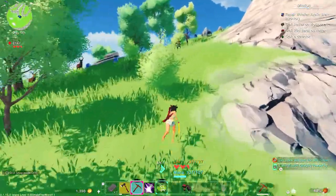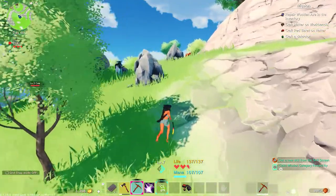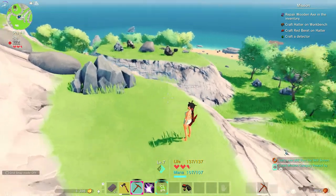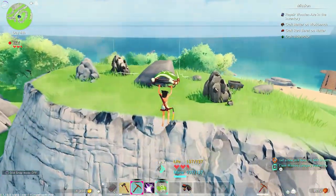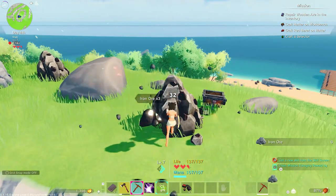I wore myself out. Okay, so that is a stamina bar — I can't just keep spam jumping. Oh, there's some iron over there! I got too exhausted apparently — I'm coming up. Oh, that was close. Yeah, getting some iron!